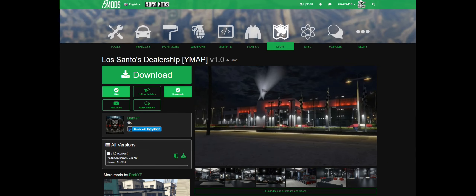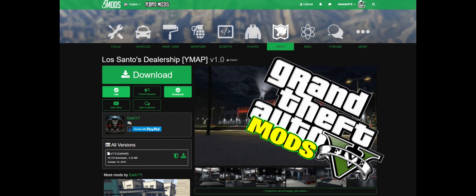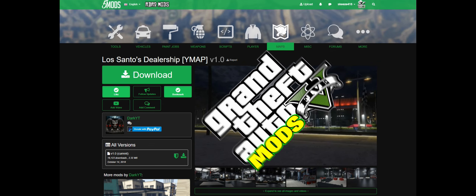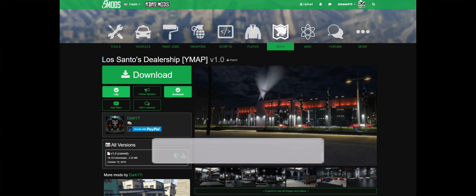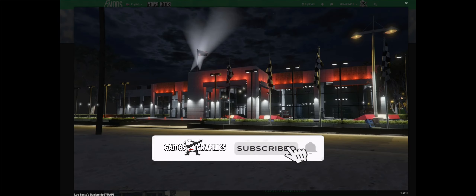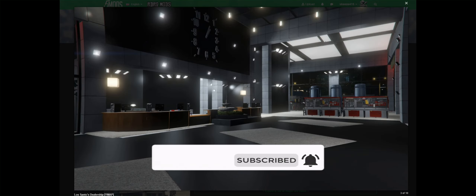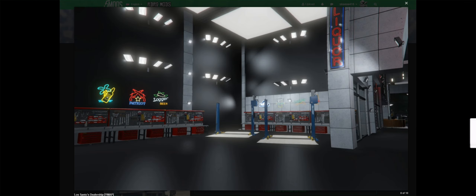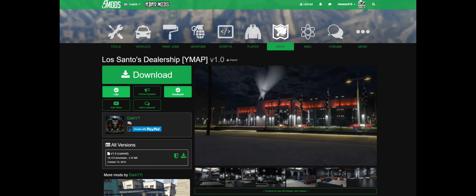This is Games and Graphics. I'm going to bring you another GTA 5 mod tutorial. We are going to be installing the Los Santos Dealership — this is a wide map mod, and it's the dealership down at the beach. You might be familiar with this one since I use it in a bunch of my videos.